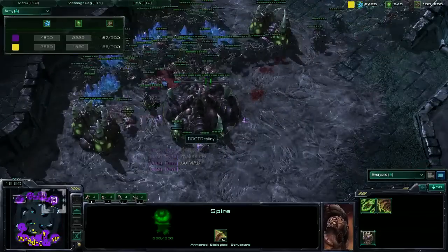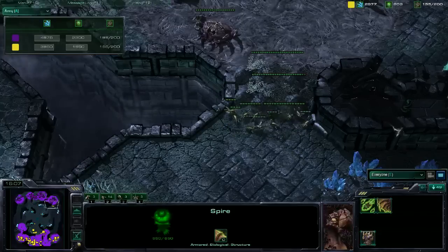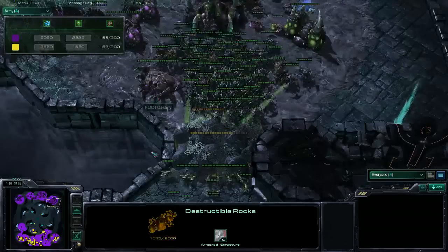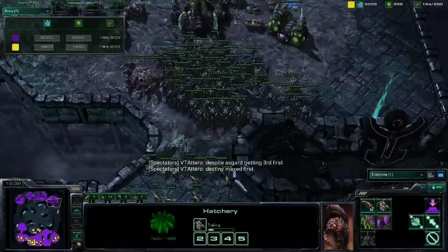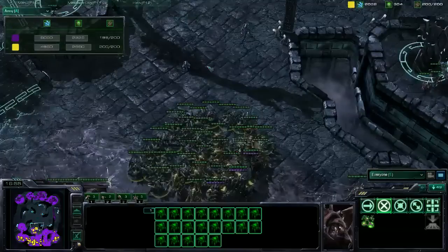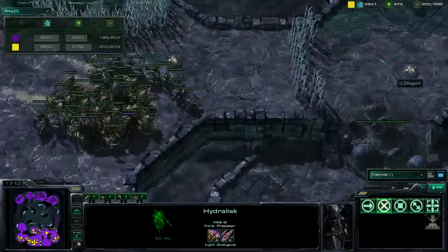So the Zerglings can't get at the queen. That would also be good when you're SCV-marine all-inning Zergs — you can move all your SCVs and have them hold position around your marines, just make a blockade. There are actually three rocks at the back expo — I thought there were only two. Destiny is choosing to help Asgard take down the rocks — he wants to encourage Zergling harass. Destiny is moving out with a maxed army. Asgard's army resources are higher than Destiny's. Let's see the upgrades — Asgard's got the upgrade advantage.